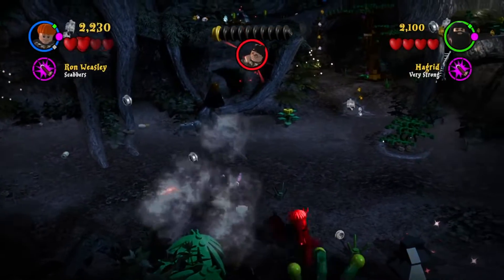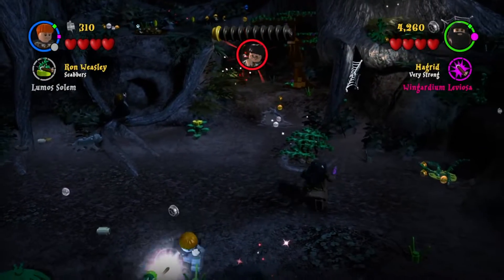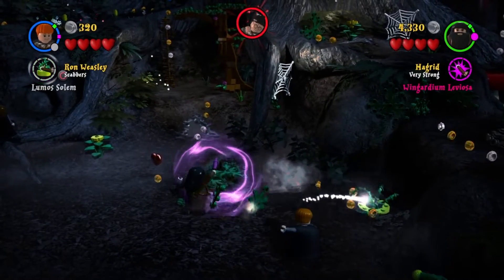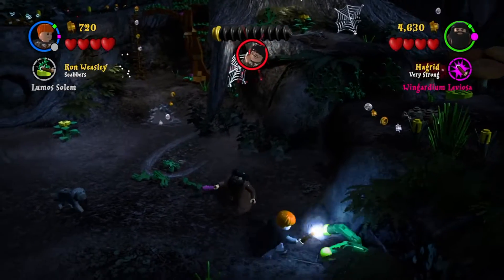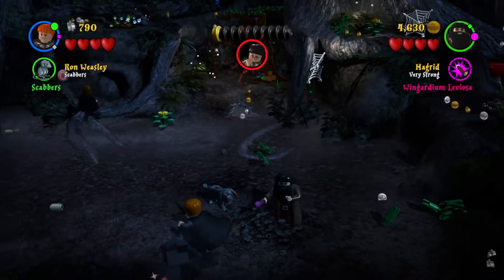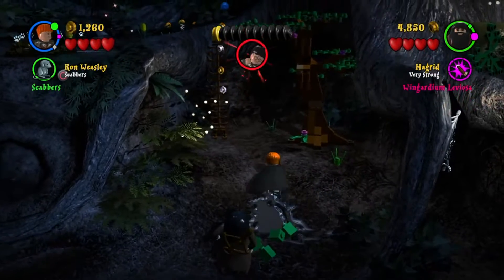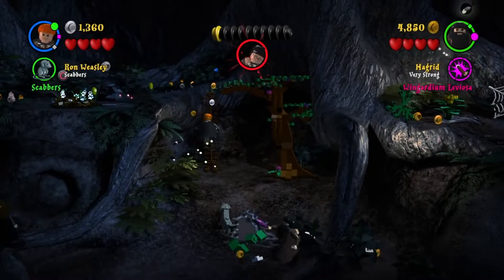A lot of this stuff involves dark arts which we can't use yet — we'll have to do those in free play. So that's why a lot of the collectibles are not obtainable in story mode. We're just trying to get as much money as we can. We keep shooting and killing everything we see, breaking everything and picking up studs. I finally shoot the first yellow flower of the three.